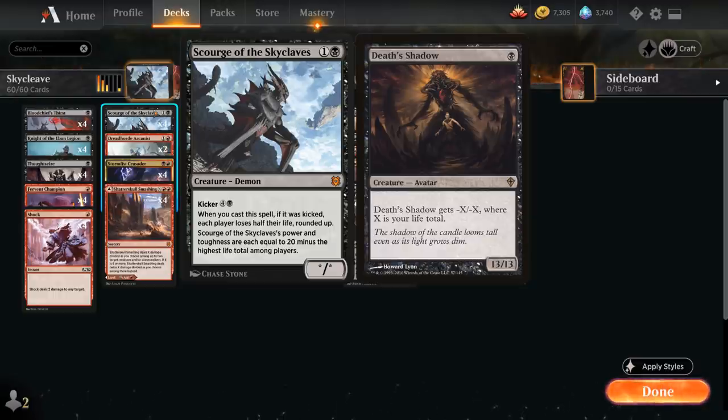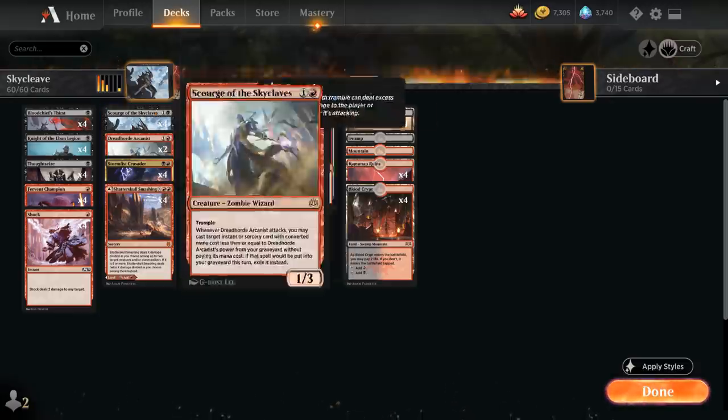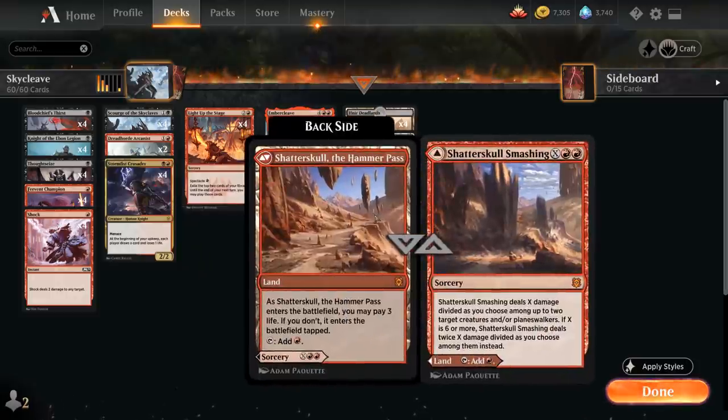The major difference is that we also need to look at the opponent's life total, so we do need to be relatively aggressive to get the opponent's life total low enough to play a large Scourge. And to lower our own life total, we've got a few tricks up our sleeve. The major one is in the mana base — we're playing 8 dual-faced cards from Zendikar Rising, which we can play untapped at the cost of 3 life.